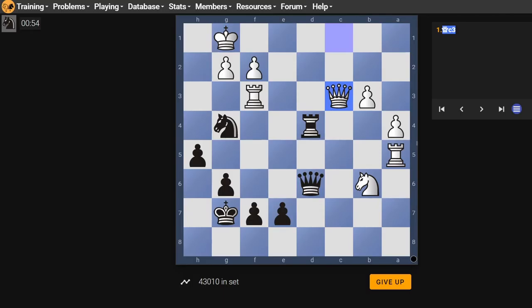The queen can also fill that role. So e5 threatens to move the queen there, and if queen takes rook we have queen takes queen because the queen will be pinned. But if we move to e6 instead, they can just drop the rook.